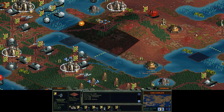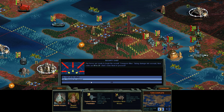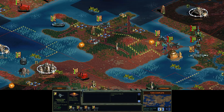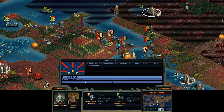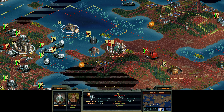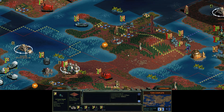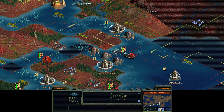Ta-da! I will want to build a new base up here, just so my Needlejets can refuel up here. So I might make a couple more colony pods and claim that territory for myself. Turn complete. Now I need to find a couple ships and we'll be able to take this base out. Do I have any ships around? Gun foil — well, that's not very good.